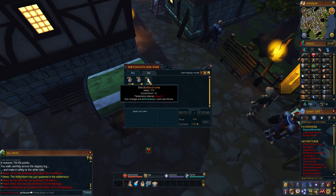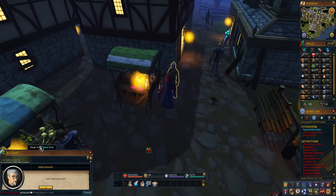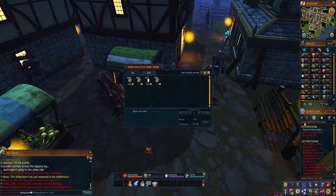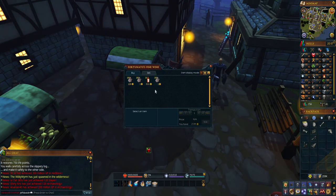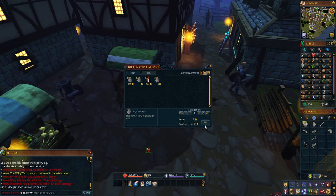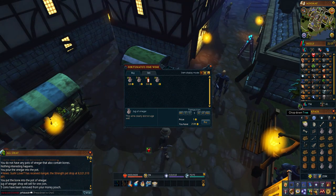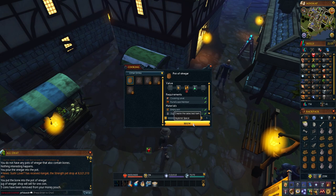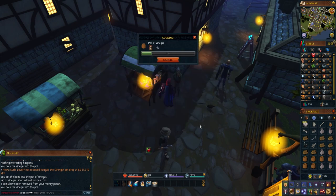Now that we have all the bones, we need to head to Draynor Village where all the market stalls are located. You'll see a wine stall run by a character named Fortunato. Speak with him first about the Rag and Bones quest, and he will then allow you to purchase the eight jugs of vinegar that you'll need. You need to combine each jug of vinegar with an empty pot, then combine your pot of vinegar with each unique bone drop that you picked up earlier.